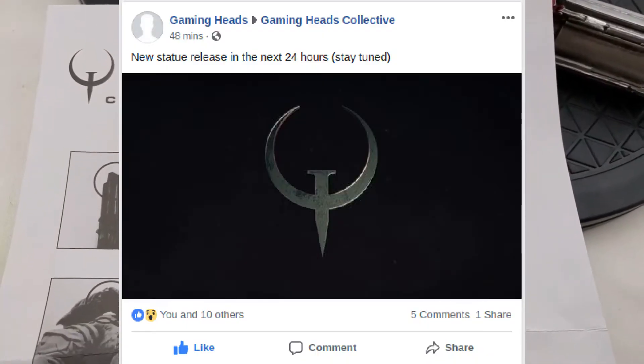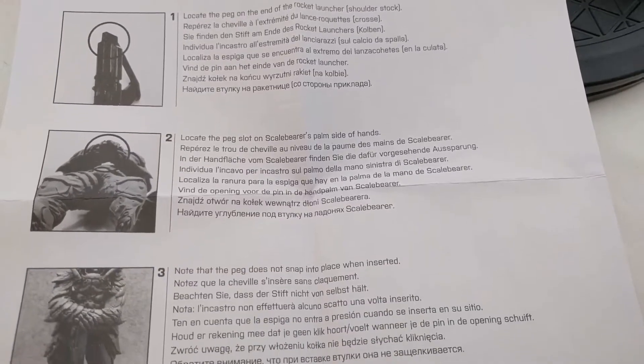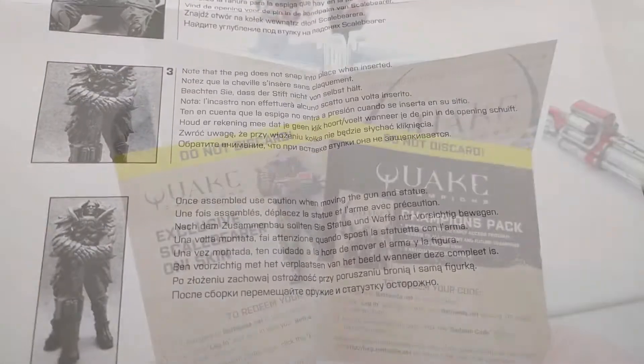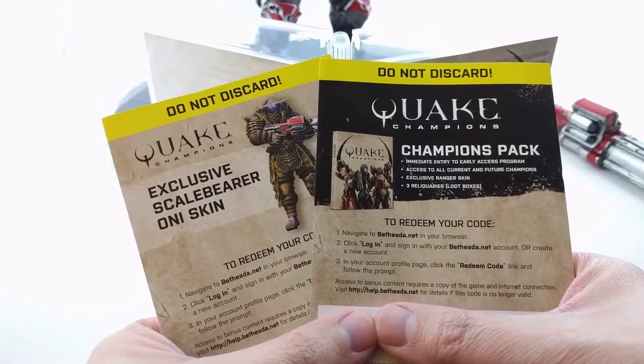Here's a quick look at the instructions. Again, it doesn't come with the game itself, but it does come with two codes — one for the exclusive Scale Bearer skin and also for the champion pack code.